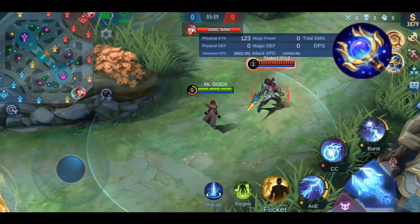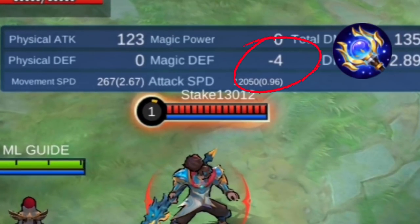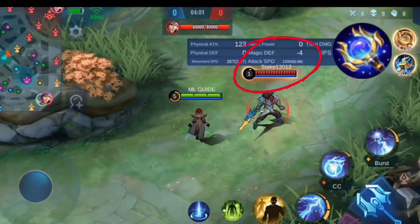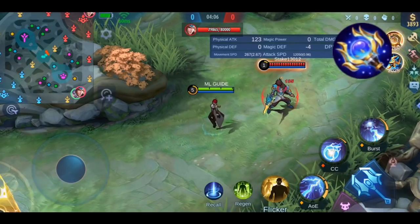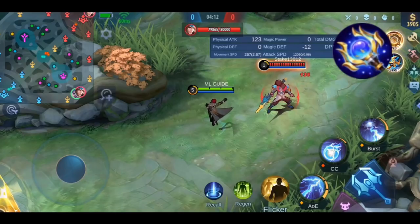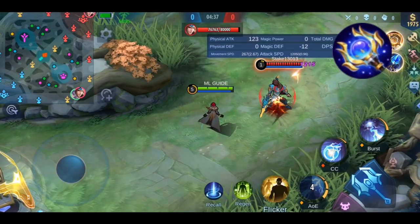Using Eudora again for the demonstration — after I hit the damage port, you can see that his magic defense is reduced by 4 because I'm on level 5. It's not reset after 2 seconds, at least not visibly. If I keep attacking him, the reduction stays on him until I haven't attacked him for 2 seconds. This passive is also activated by other item passives, such as Lightning Truncheon or Glowing Wand for example.